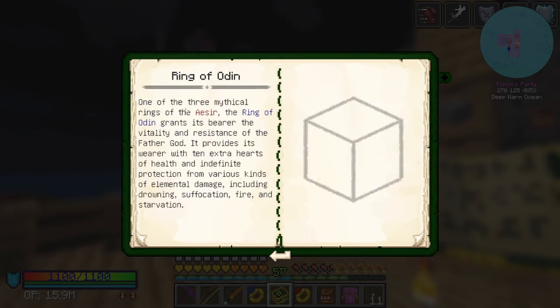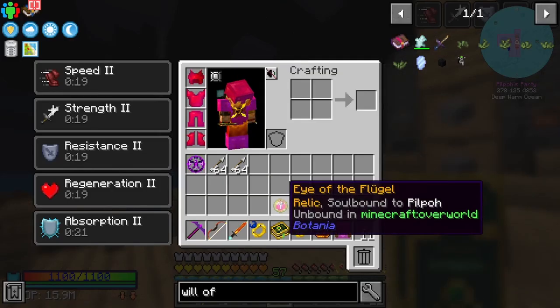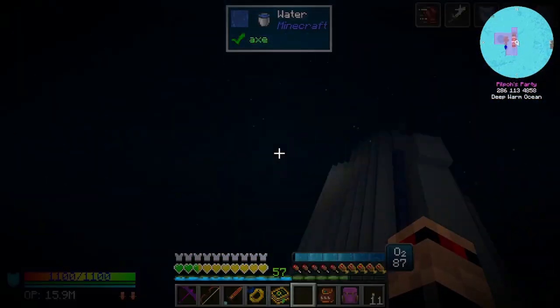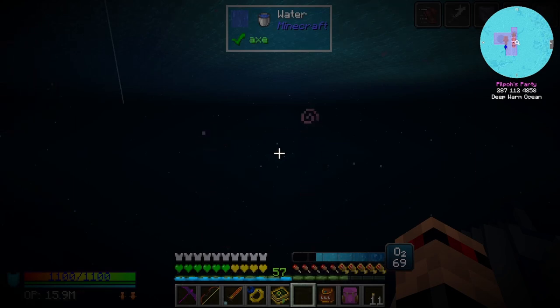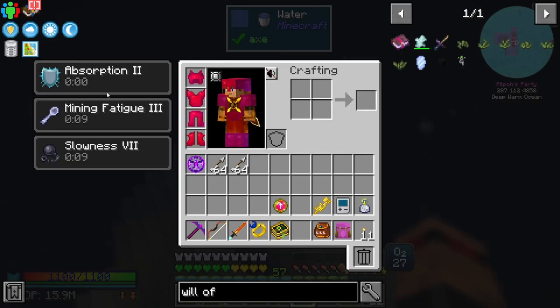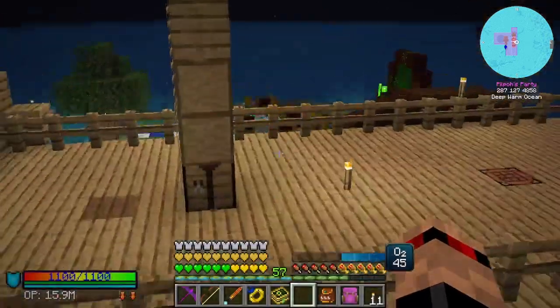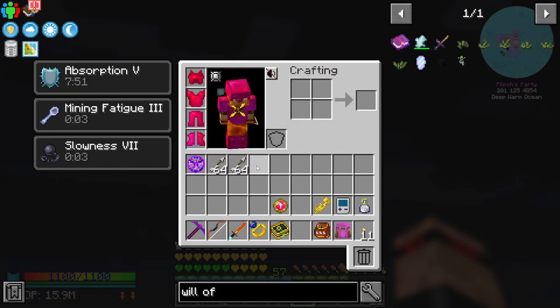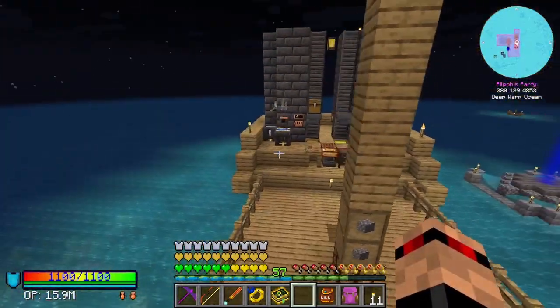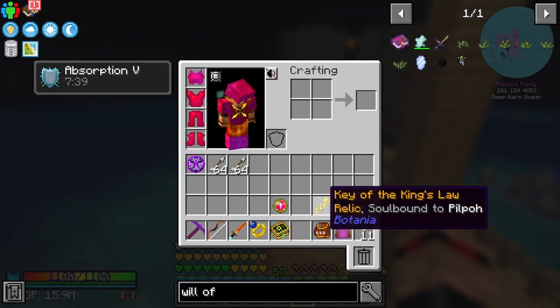And then the ring of Odin — the bracer gives the wearer 10 extra hearts of health and indefinite protection from various kinds of elemental damage, including drowning, suffocation, fire and starvation. That's insane. Need to find a ring slot — ah, that is a ring slot, nice. It's probably still going to give us the slowness effect though. Yeah — mining fatigue and slowness, that's a bit of a pain. Oh well, still pretty awesome. I hate the field of view that it puts you in when you've got slowness. But yeah, I like that — that was pretty fun.